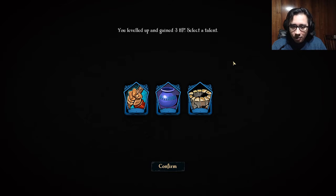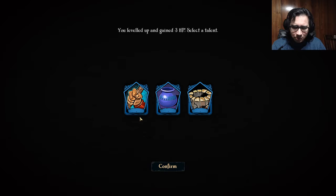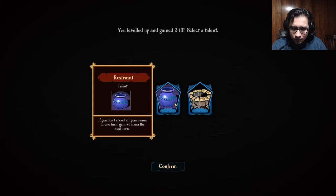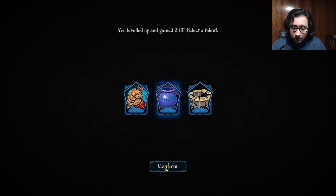Here we level up — we gain three HP and we can select a talent. In the past you chose a path for your talents, but here it's more streamlined — they're random, it's more dynamic, you don't know what you're going to get, which I believe is better. One option: give adjacent minions one power. Another: if you don't spend all your mana in one turn, gain one mana to the next turn. That can potentially be great, and I believe I'm going to go for that one, because not always will we have the chance to spend all our mana.